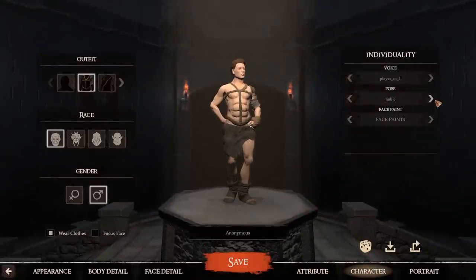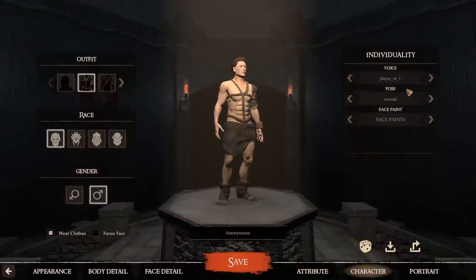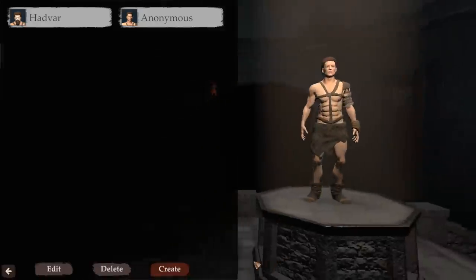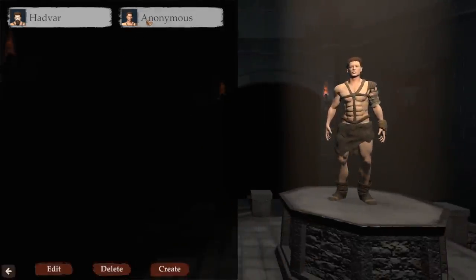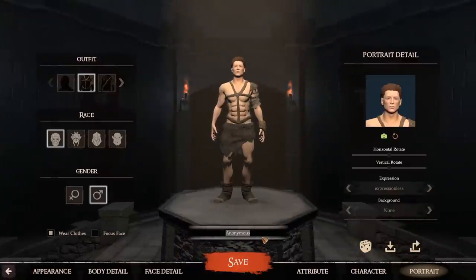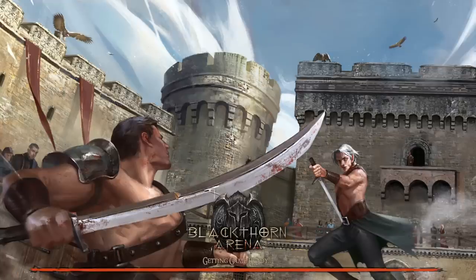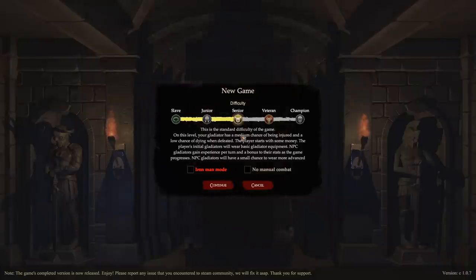He's sanguine — let's put him as noble. You can pick a voice, but you can't hear the voice preview, which is one of those rough edges. There should be a little button that lets you play the voice. We'll take his portrait and rename him. We will name this guy Leo. So we've got Hadvar and Leo, both all set up. Our preliminary stuff is done, so now we're going to start a new game on normal difficulty and create our Lannister.